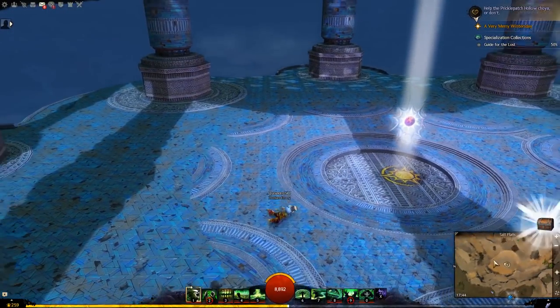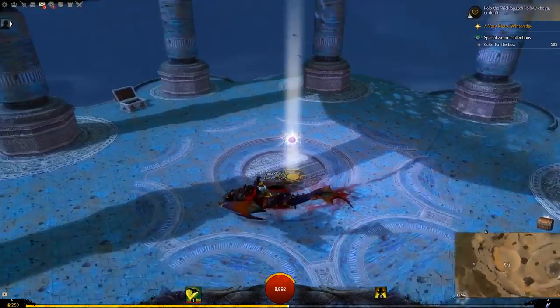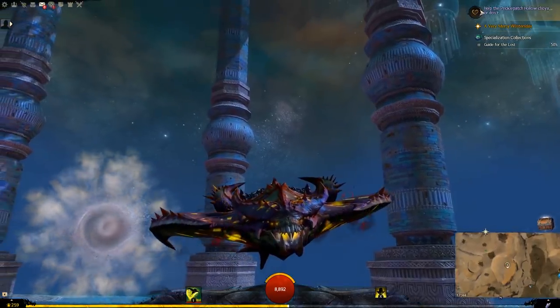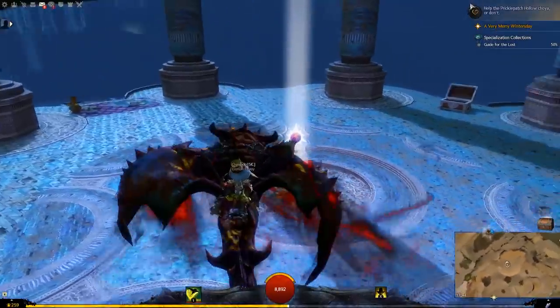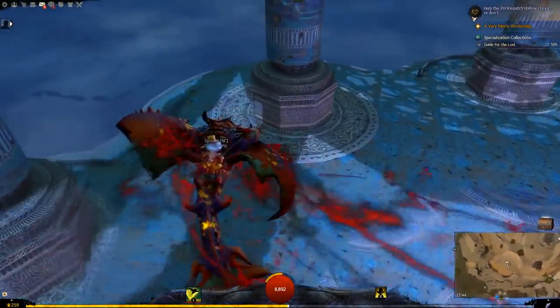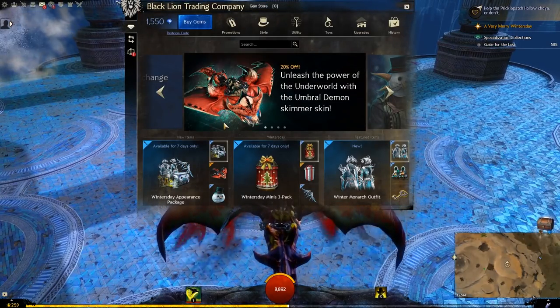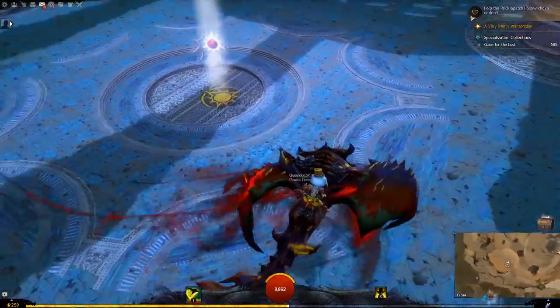And then we also have the Umbral Skimmer skin. It's like an undead skin for the skimmer and it's actually really cool. I really like it. It's called the Umbral Demon Skimmer.